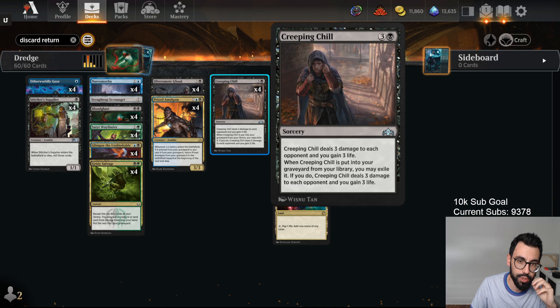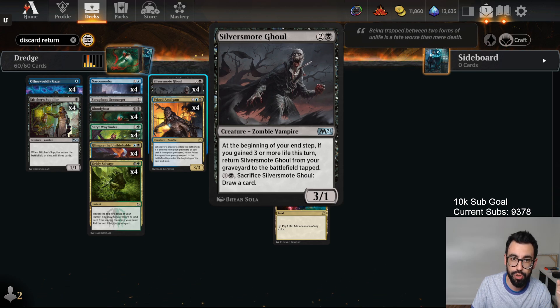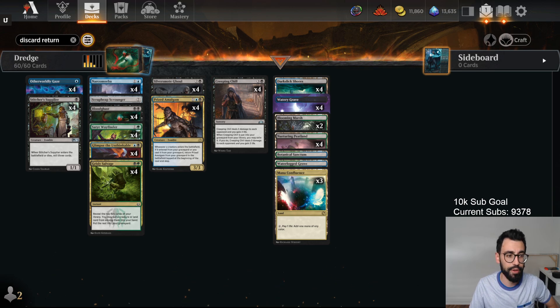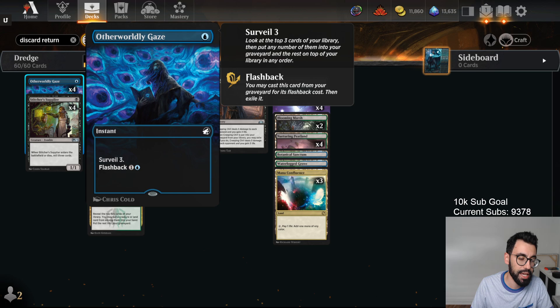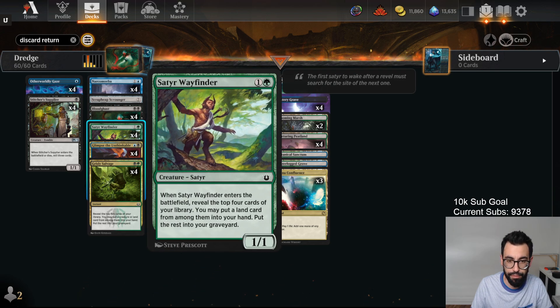We also have Creeping Chill, which if it gets milled over, we get to free-cast and drain our opponent for 3 life, which then triggers the Ghoul that comes back from your graveyard. The way we enable this effect is by using cards like Stitcher's Supplier, Otherworldly Gaze, Grizzly Salvage, Glimpse the Unthinkable targeting ourselves to mill 10, as well as Satyr Wayfinder.